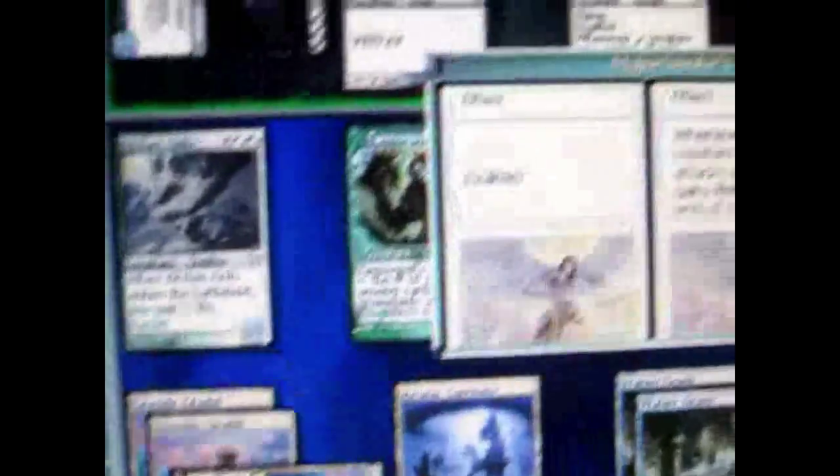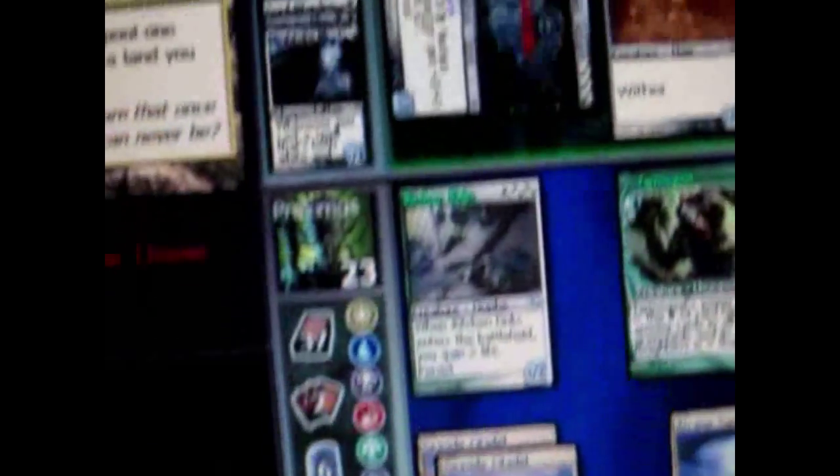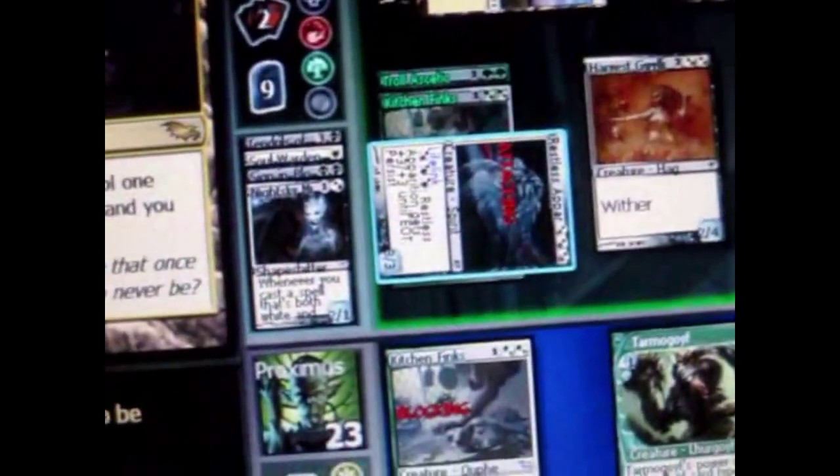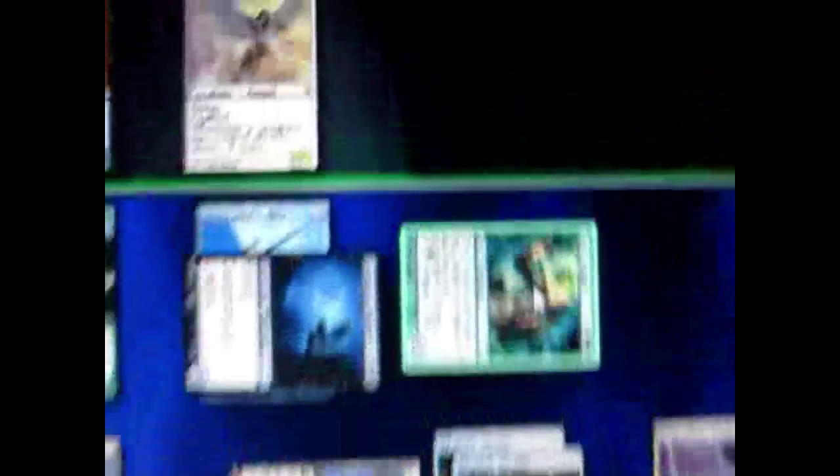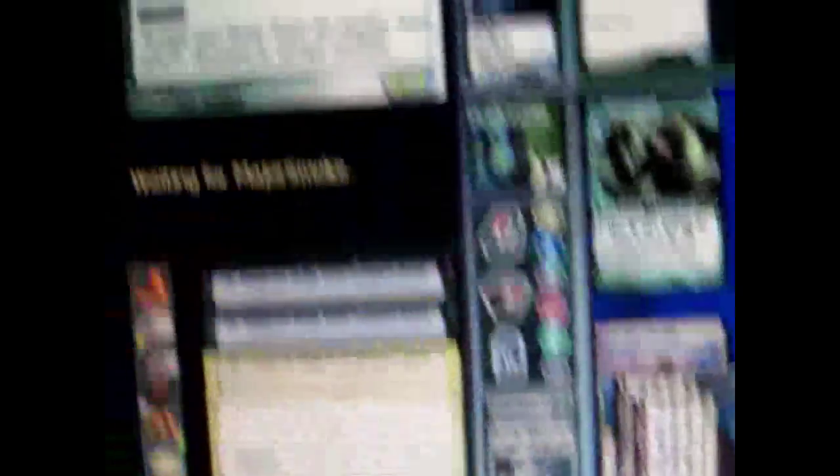He puts down an angel creature and is going to attack — it's going to give him life. I'm going to block. When he attacks, notice his creature taps. I can block with more than one creature so they deal combined damage. You can only block with untapped creatures. He has an ability to give himself plus 3, plus 3 — that's why I blocked with two creatures. As a result both of mine die. Good thing one has regeneration so I regenerated him and he doesn't die. My other creature comes back into play as part of his ability. I also lost more life because of the enchantment.